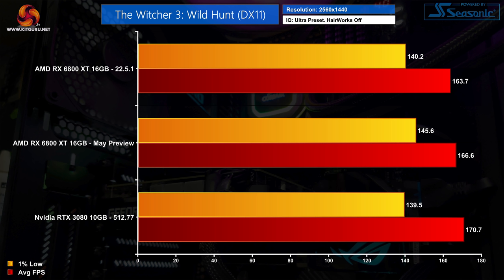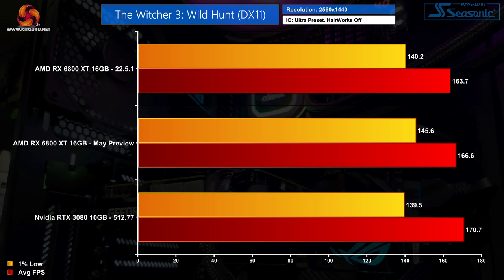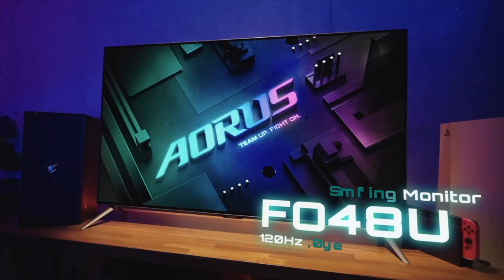We're almost at the end of the benchmarks, but we have time for another classic — The Witcher 3: Wild Hunt. This isn't actually the best showcase for the preview driver, though we do get some improvements, particularly in the 1% lows which see a 4% performance boost. It's not enough to close the gap on the RTX 3080, and at 4K we see even smaller performance gains from the preview driver.